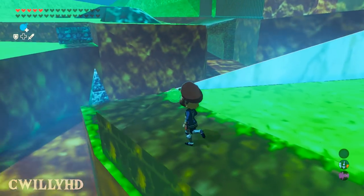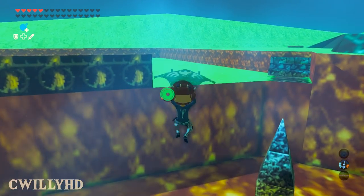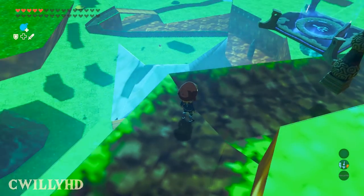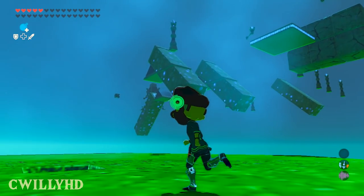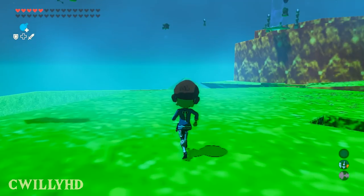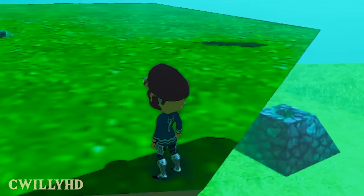Whatever you do, don't fall into the gaps or you'll be stuck and have to warp out or die. The map is missing a few things here and there, such as the plank to cross to the area over here, but that would have been hard to implement. There's not too much to do in here — the creator himself even said it was just a test. You can see the original shrine up in the sky with most of the walls missing, so I wouldn't recommend using this mod until you've actually completed the shrine.